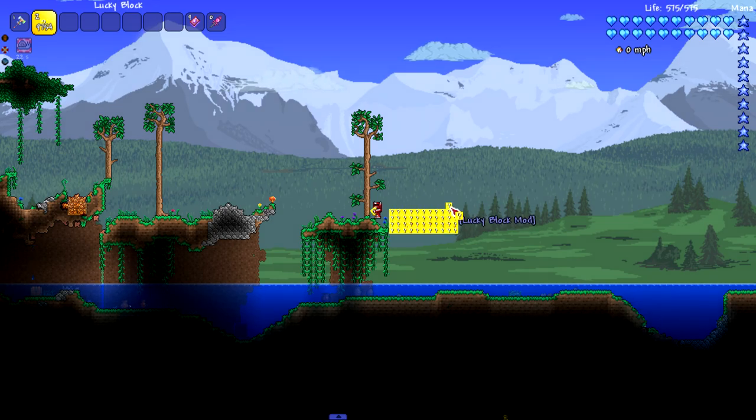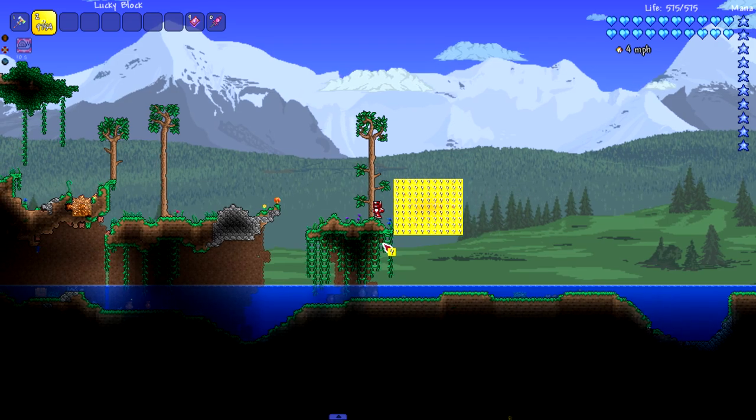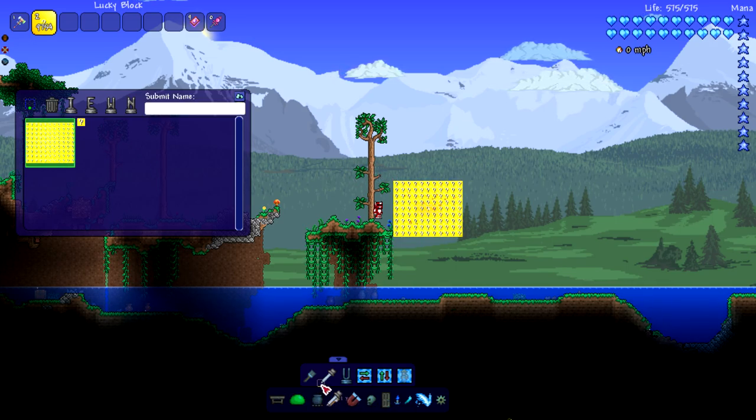Let's get a nice little square and then use Cheat Sheet's paint tool. If you don't remember what Cheat Sheet's paint tool does, it allows you to copy and paste things. We're going to make a nice big box we can copy and paste to place a bunch of lucky blocks at ease. We go ahead and copy it, click on paint tiles - and boom, we've got a nice little square.